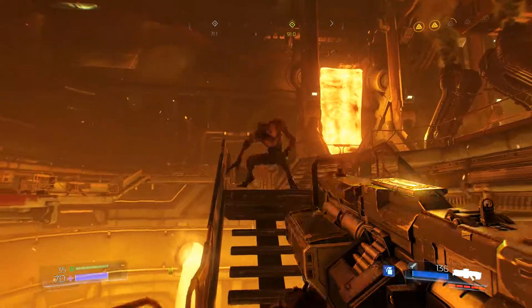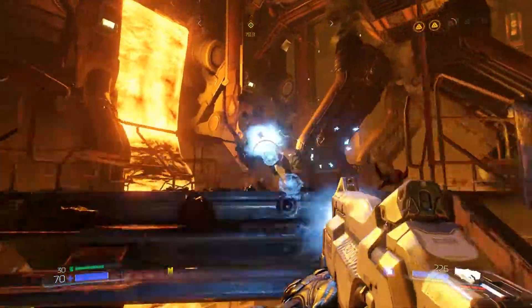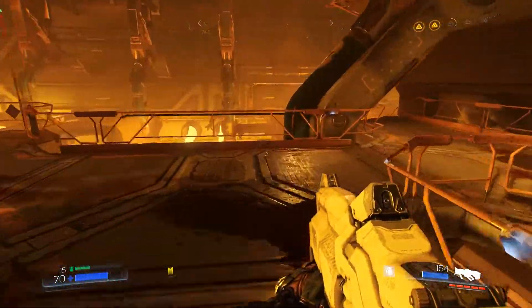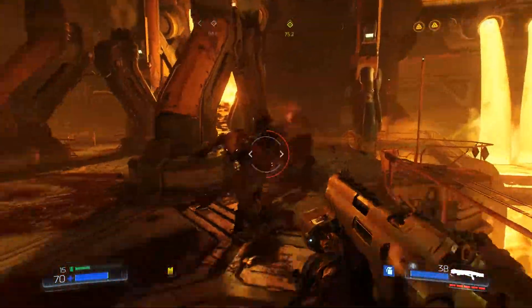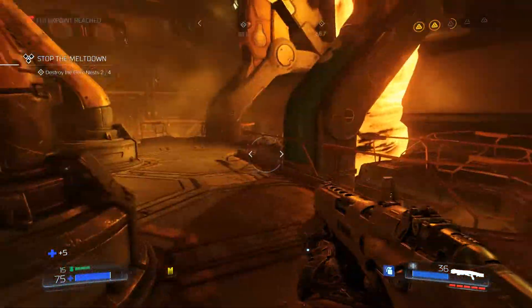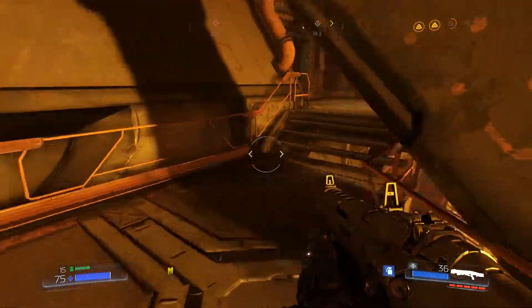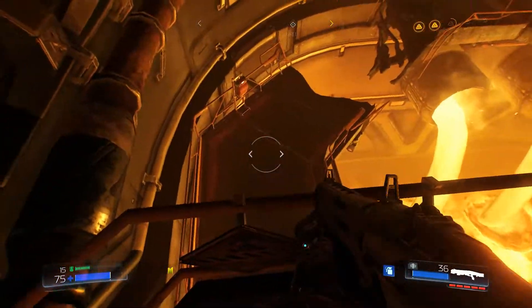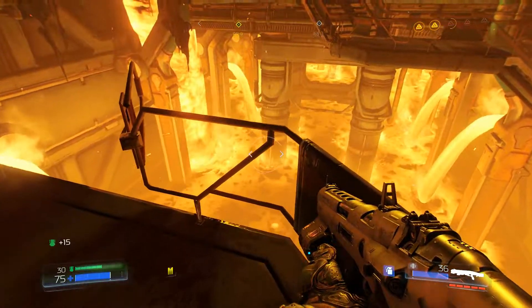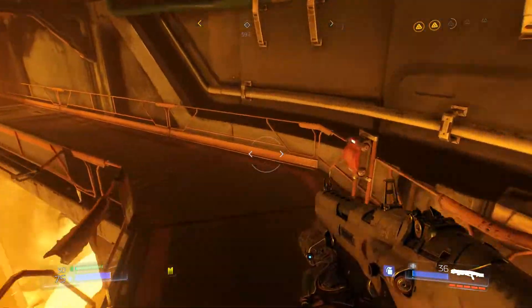Let's get this done quick - like pulling a bandaid off. I see you. Heavy machine gun making life easy. Can't you see your attacks are futile? Finish it because I need the health. Checkpoint - demonic threat reduced by 50%! That must mean there are only two more nests to deal with. Did I leave some armor plates over there? I believe I did, so I'll have a look - yep.